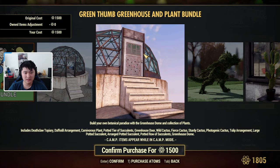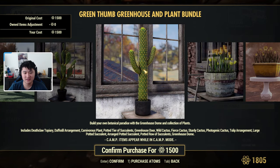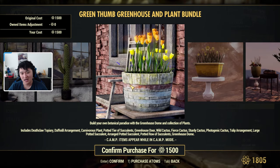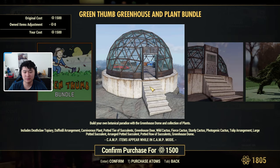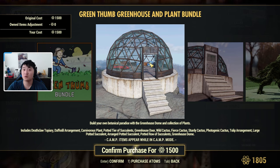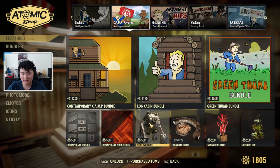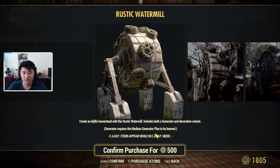Next up we have the Green Thumb Bundle, which includes a Deathclaw topiary, daffodil arrangement, carnivorous plant, potted tier of succulents, greenhouse door, wild cactus, fierce cactus, sturdy cactus, photogenic cactus, tulip arrangement, large potted succulent, arranged potted succulent, potted row succulents, and a greenhouse dome. Interestingly, I thought you could buy the dome from the White Springs vendor. Also, if you finished the scoreboard and got the greenhouse set at rank 99, you'd already have a greenhouse door.